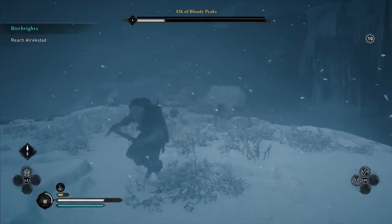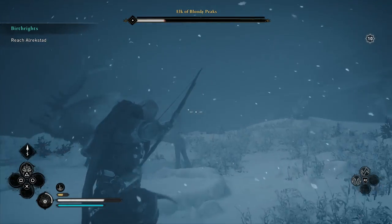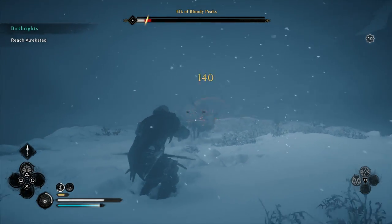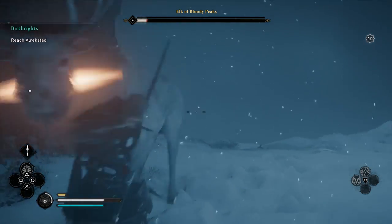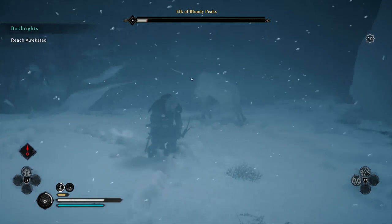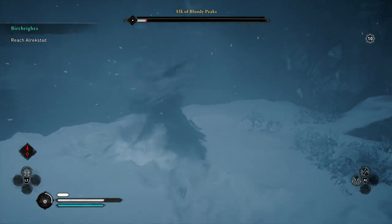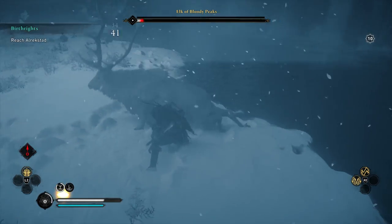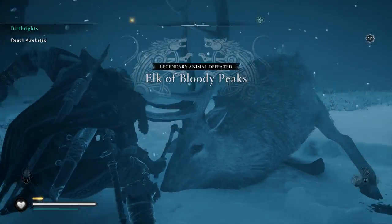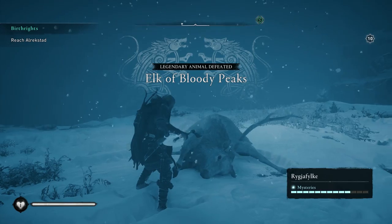Now we are playing on normal difficulty. Just for comparison, we were playing on hard difficulty but we didn't have enough rations to survive, so we just turned it down a little bit. But he's pretty much dead — he's slipping on the ice, so that is when you get your chance to go in. And just like that, you kill your first legendary animal.